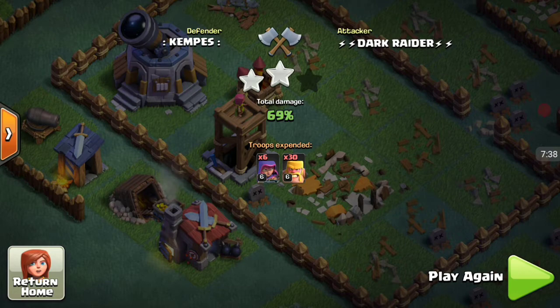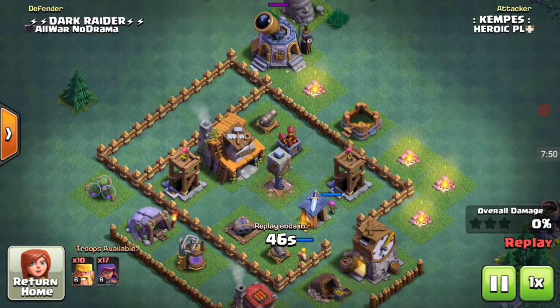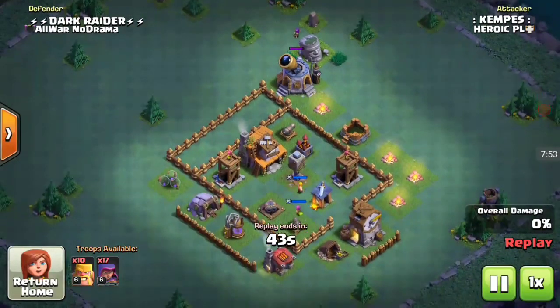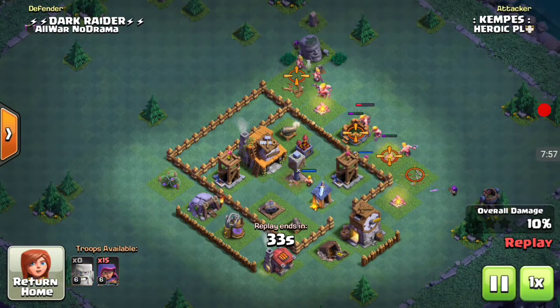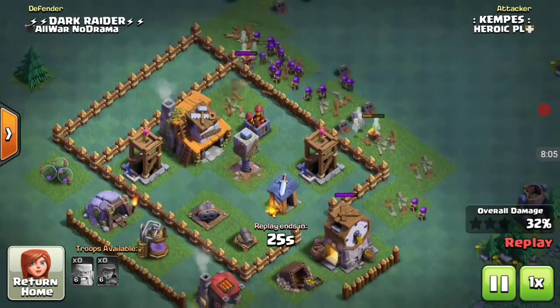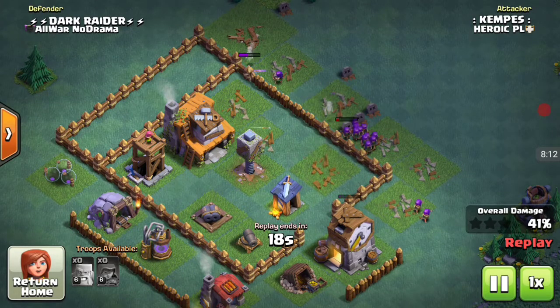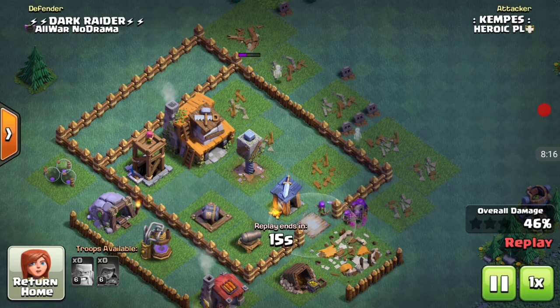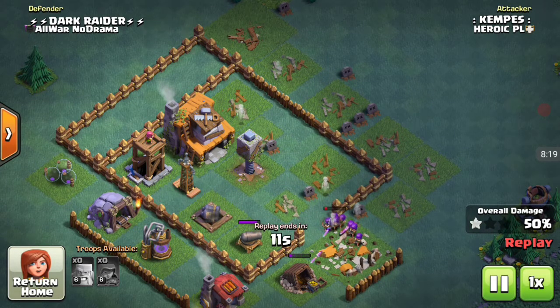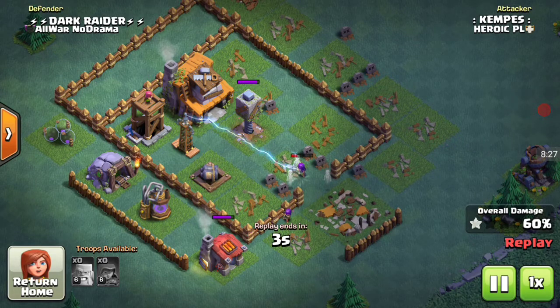Let's see the defense on this attack. He also deployed one archer to snipe my star laboratory, then two archers, then spammed the rest of his barbarians and archers at once. Our mines go off, damaging the archers and taking them to half health, and the spring traps are also doing their best. All his archers rotate around the base, and with a double cannon, a cannon, and an archer tower all shooting, the archers die quickly — giving us the win: we got 69 percent and he just got 60 percent.